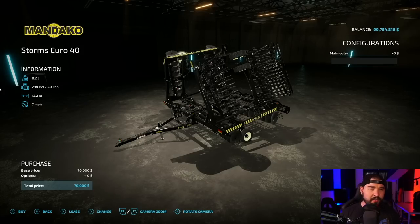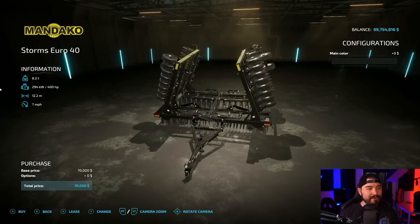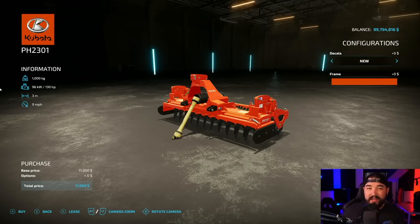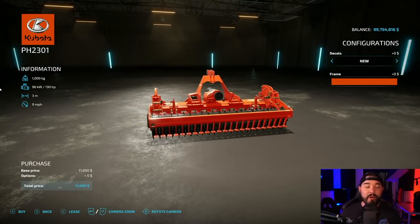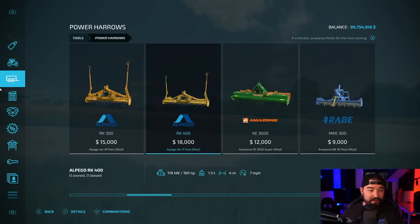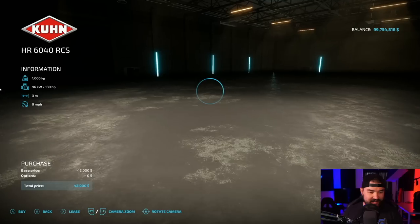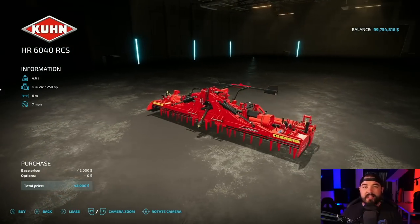Disc harrows are another thing that I just don't use, but if I was going to, I would use the Mandaco Storm Euro 40. Power harrows — another thing I don't really use a whole lot, but if I was going to, I would use the one that came with the Kubota Equipment Pack, or there's actually another one. Six meters, nice and big — that'll work.